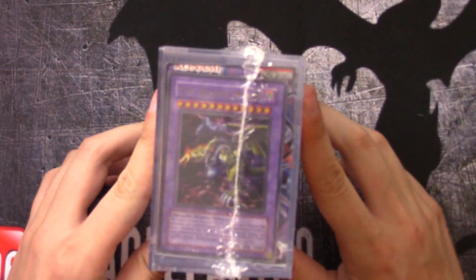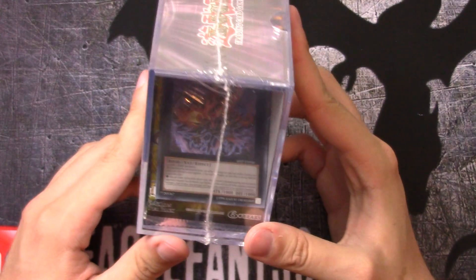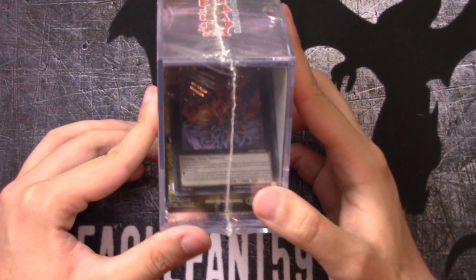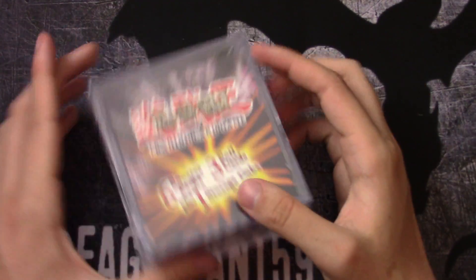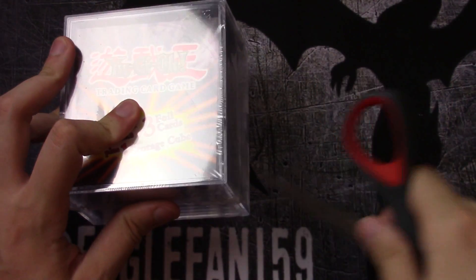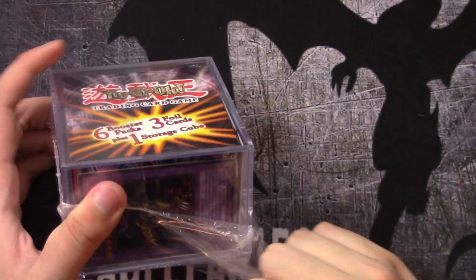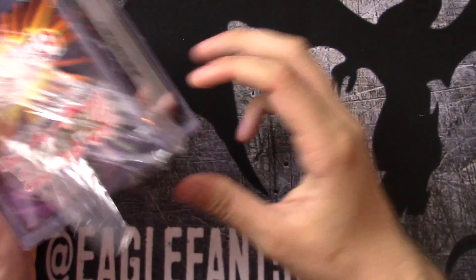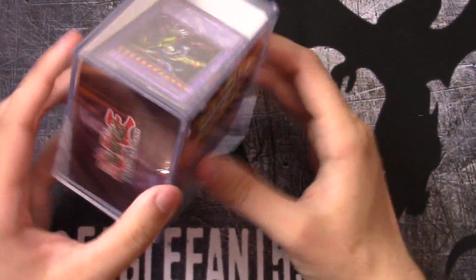What really caught my eye about the storage cube is the 5 Headed Dragon — pretty cool. But there it is: an Ultimate Rare Number C96 Dark Storm. I don't typically see Ultimate Rares in these storage cubes. If they are, they're typically from promotional tins like the Gagaga Magician or Giga Brilliant, but never from a pack. That kind of caught my eye, so I decided to pick it up. You can never go wrong with an Ultimate Rare right off the bat, and a 5 Headed Dragon which is super cool.